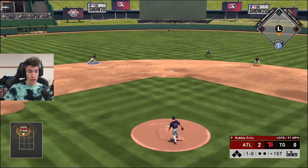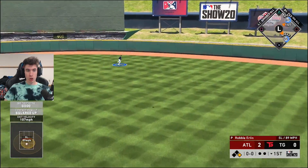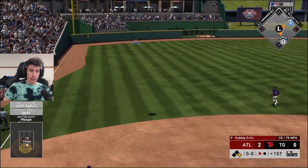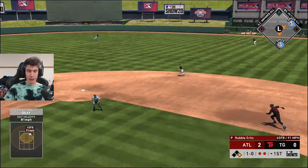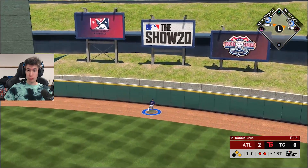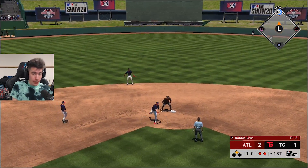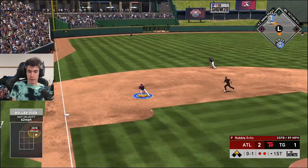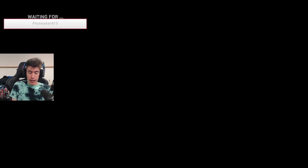Aaron Judge — honestly not a bad start, a little bit high but still hit it well. Nolan Gorman — this is going well; disappointed it's an out but it's going okay. Edwin Encarnacion with a fly out. Jeff McNeil — that was probably my worst one of the inning. We're going home, cutting the lead in half — let's go! Aaron Hicks chasing that one for the final out of the first inning. At least it's 2-1; we're going to try to pitch well and maybe tie the game.